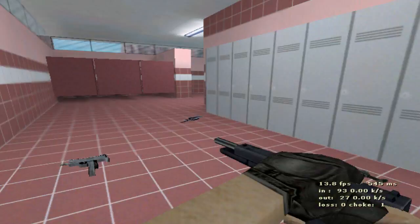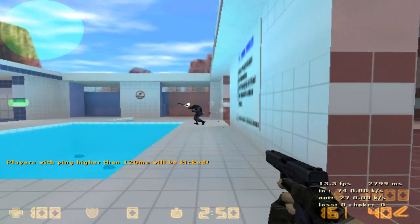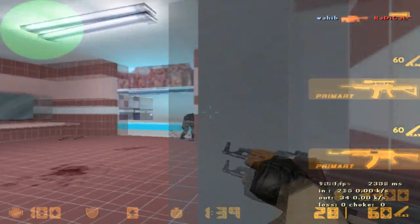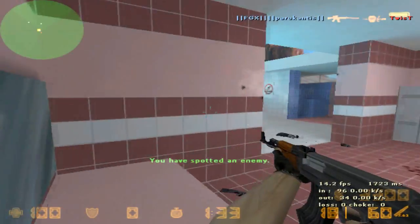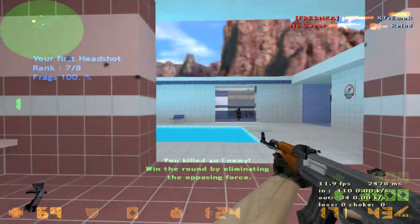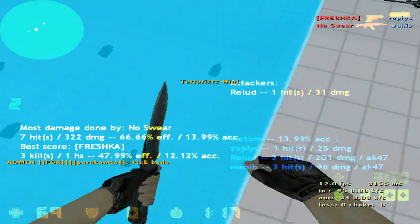But enough about me. We're playing on a map called Pool Day. The map itself is really small and is constructed from two similar parts — one is the counter-terrorist part which is colored in blue where the counter-terrorists spawn, and the other is the red one where the terrorists spawn, and the pool of course is in the middle.